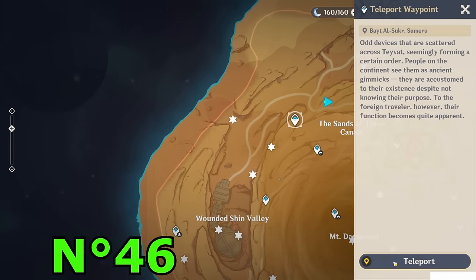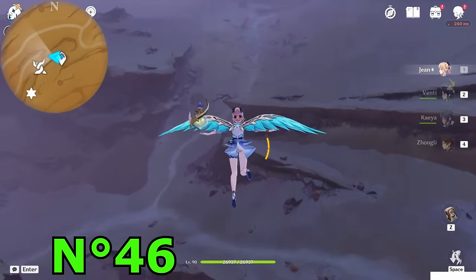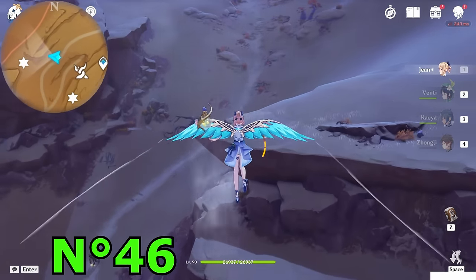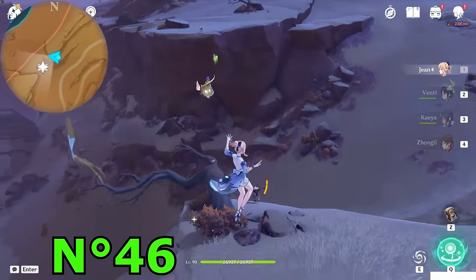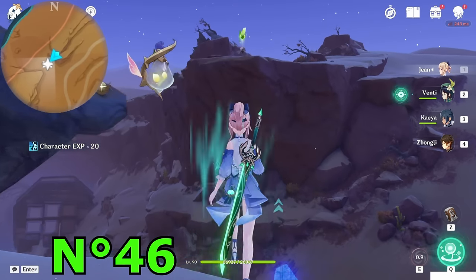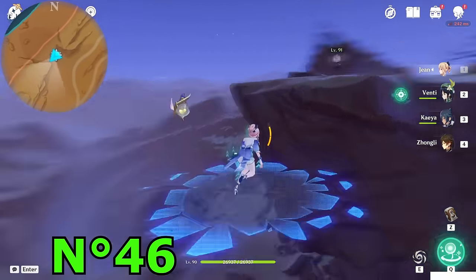The next step: teleport to this teleport waypoint and go there first. This one is also in the sky, so fly down toward that tree to the west direction — it's between these two mountains in the middle of the sky. You can see it right there. Push the enemy out of the way and walk toward the Dendroculus — surprise invisible platform. Fly from the other side and get it.